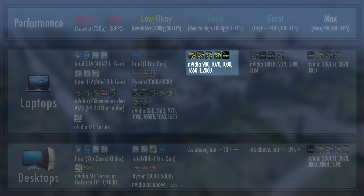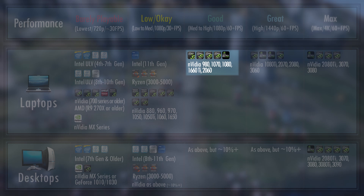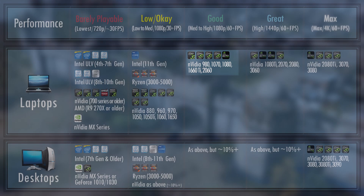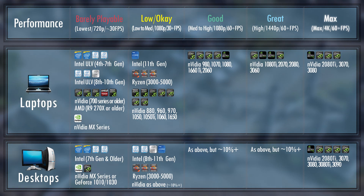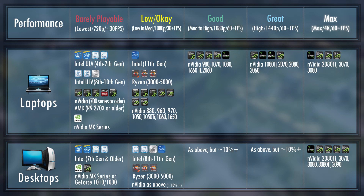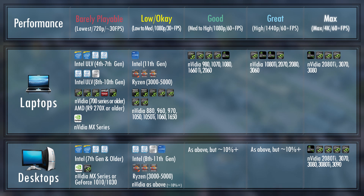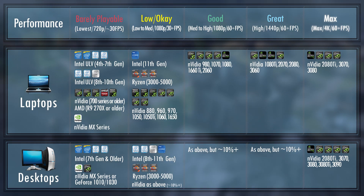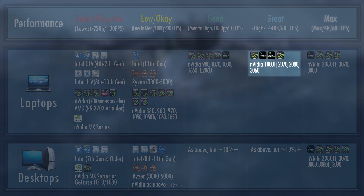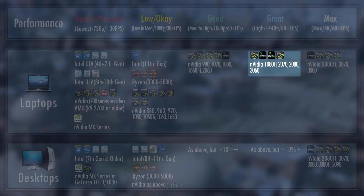The 980, 1070, 1080, 1660 Ti, and 2060 should be just fine between medium to high at 1080p. If you own a 1080 Ti, you have one of the best GPUs ever made for its time — you can probably max the game out at 1080p and maybe even push for 1440p if you're okay with lower FPS. The 1080 Ti still goes head to head with the brand new 3060, which is insane given its age. Hence, the 1080 Ti, 2070, 2080, and 3060 should all be capable of running the game at higher than 1080p, and you could even push for 4K with some of these cards.